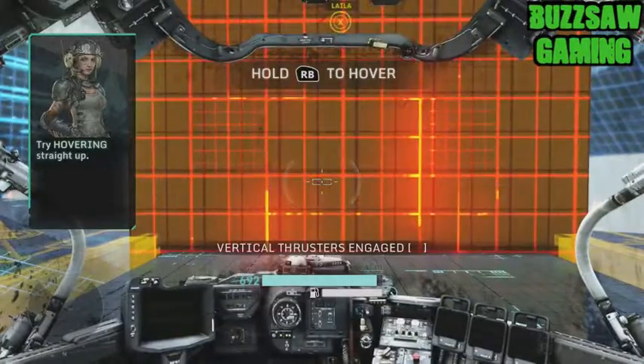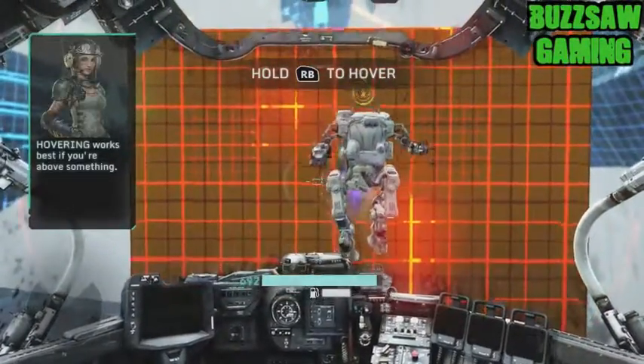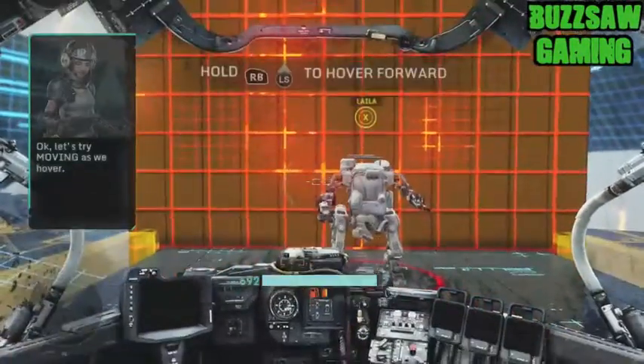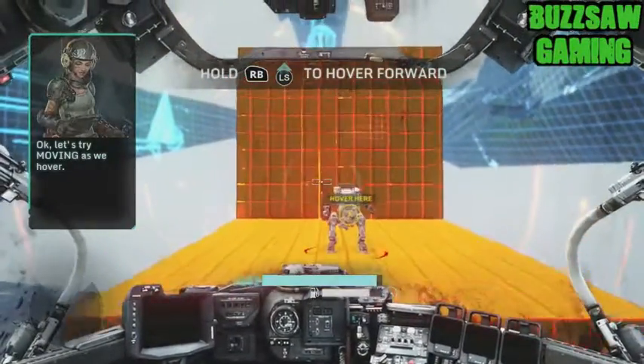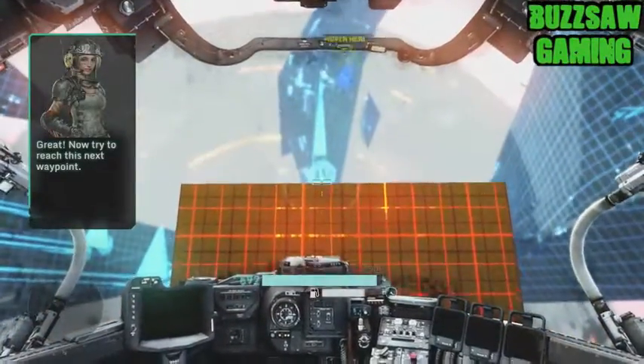Try hovering straight up. Hovering works best if you're above something. Okay, let's try moving as we hover. Follow me up here — great. Now try to reach this next waypoint.